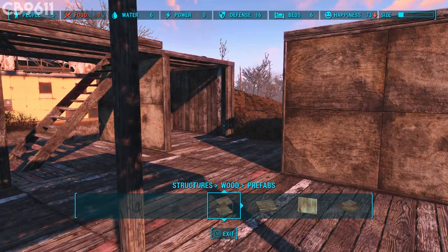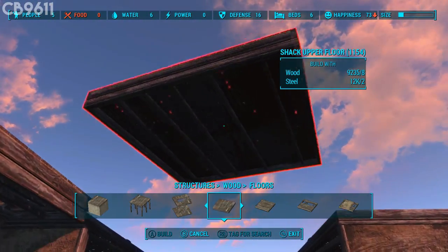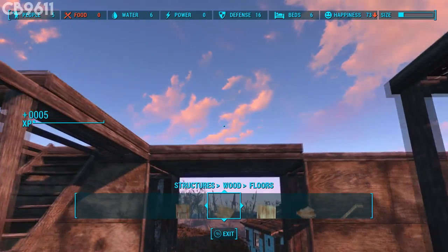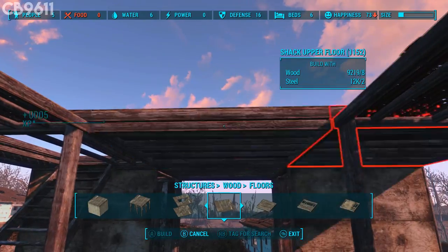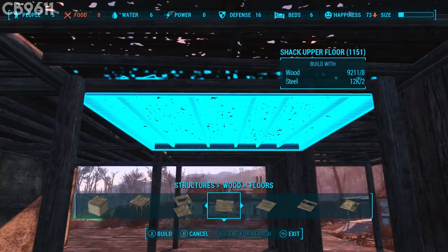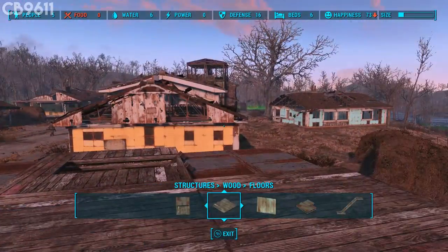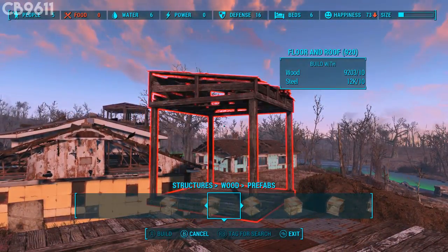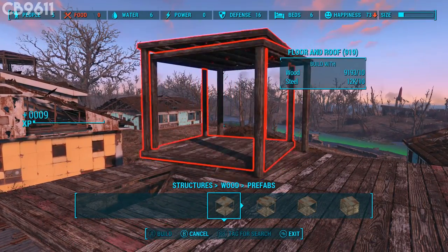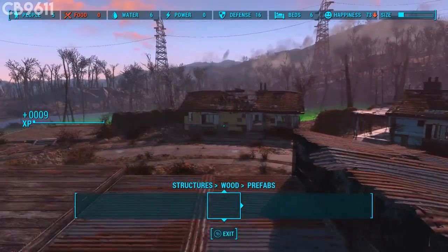We're gonna install the walls lastly, but right now we're gonna fill in the roof. Take out the shack upper floor and fill it in — put this one right there, this one in there, and the last one right here. Get back up there. Once you're up here, take out the floor and roof prefab and place it right there, then take the hallway and place this one right there.